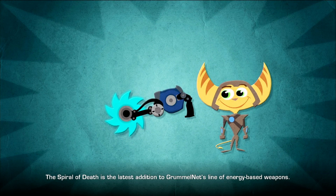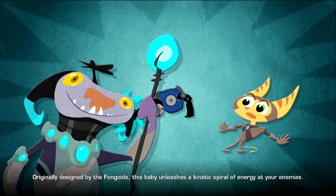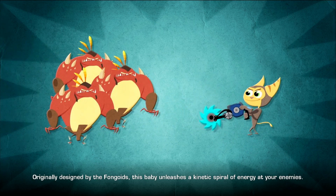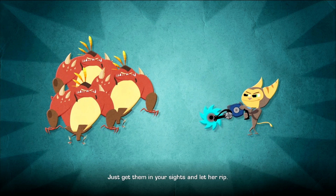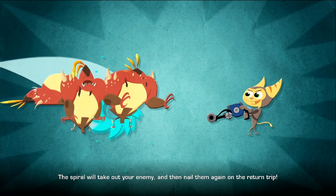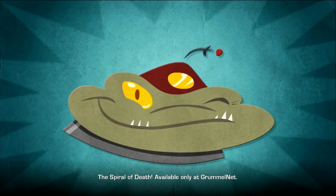Grummelnet's line of energy-based weapons. Originally designed by the Fongoids, this baby unleashes a kinetic spiral of energy at your enemies. Just get them in your sights and let her rip. The Spiral will take out your enemy and then nail him again on the return trip. The Spiral of Death — available only at Grummelnet.